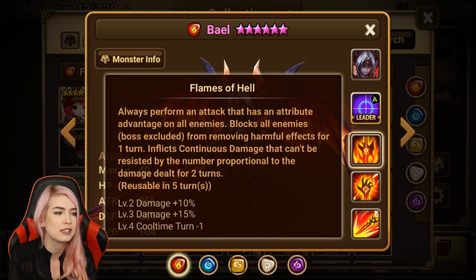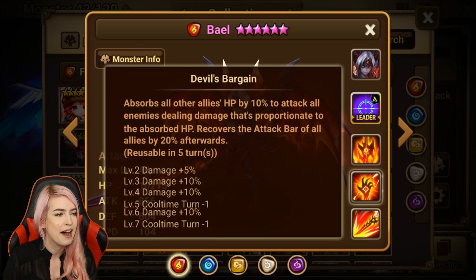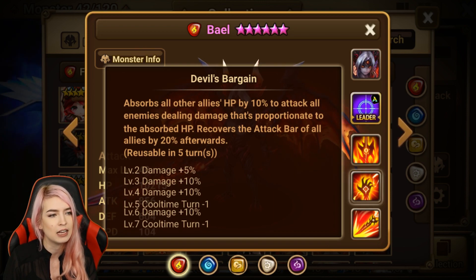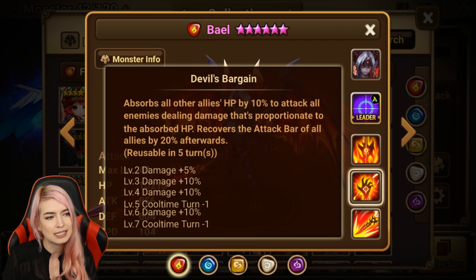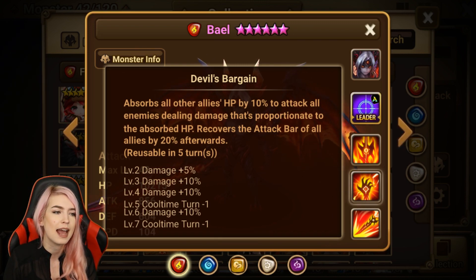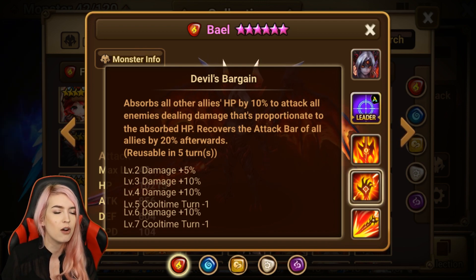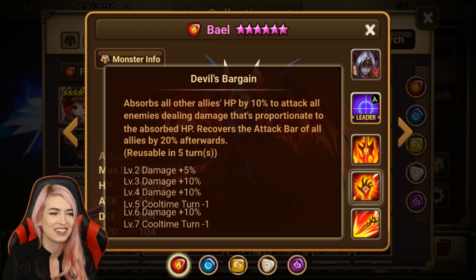Also inflicts continuous damage that can't be resisted, proportional to the damage dealt for two turns — kind of a weird skill. And then his second skill: it's okay I guess, but it absorbs all other allies' HP by 10% to attack all enemies, dealing damage proportionate to the absorbed HP, and recovers the attack bar of all allies by 20% afterwards. Why steal your allies' HP though?